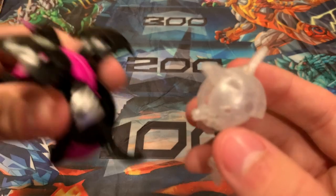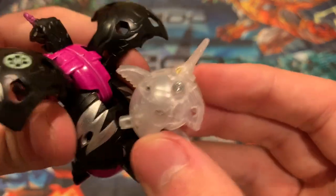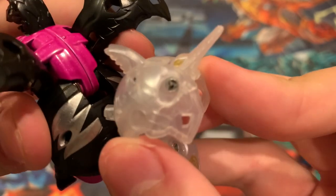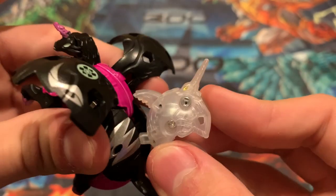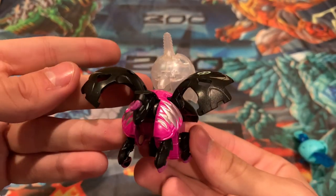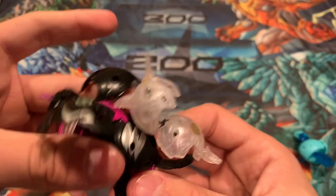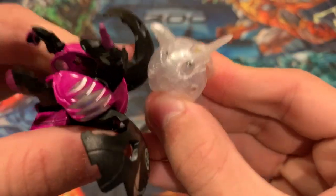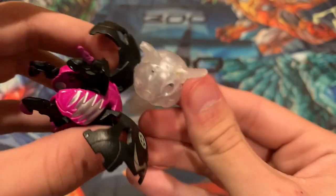The peg piece to attach it to the Bakugan is right there. This is going to look weird because he's going to be upside down. But whatever — it's fine. There we go, he's upside down, riding Pegatrix.